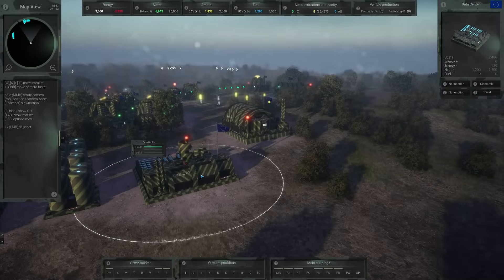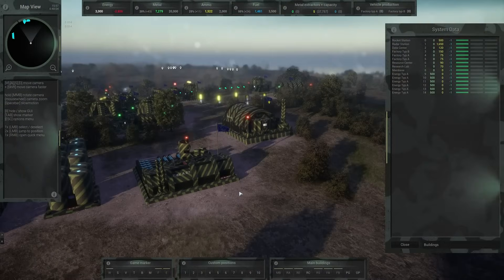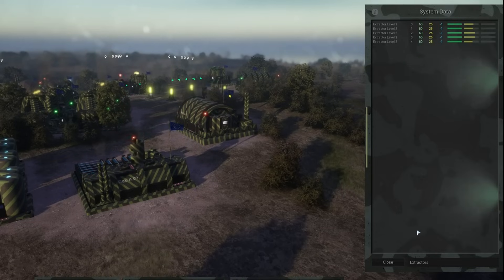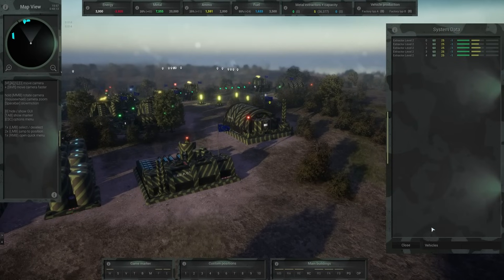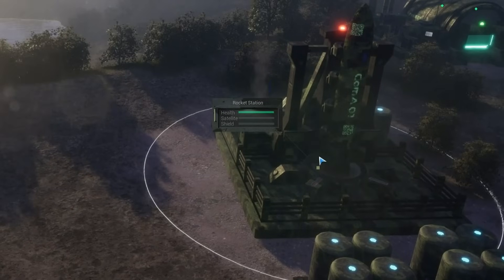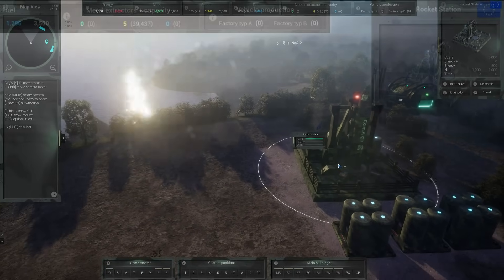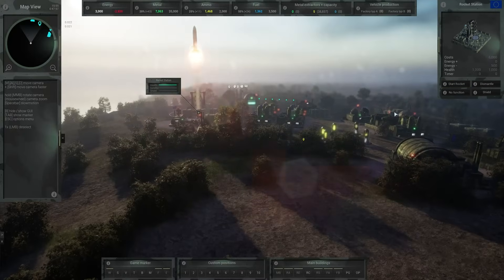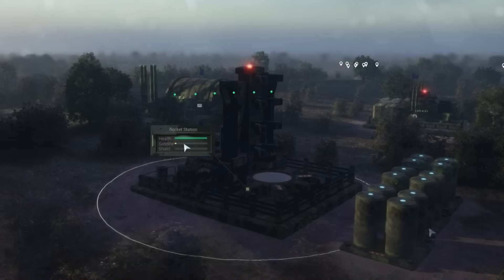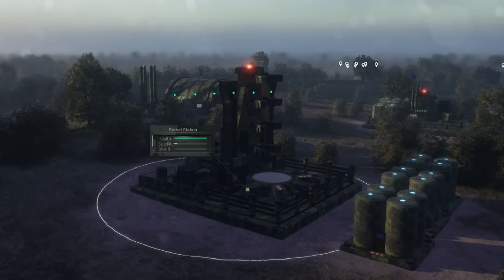The first new building added in this update to Hyper War is the data center, still a work in progress, whose function is to give you much more information on all the buildings, units, and turrets in the form of a list with multiple sheets. The second new building is called the rocket station, but it does not fire anything at enemies. What it does is give you satellite communication over the entire map — it takes a few minutes to launch its satellites into space, but once it does you no longer have limits on the range at which you can command units on the map, making it a type of an endgame building.